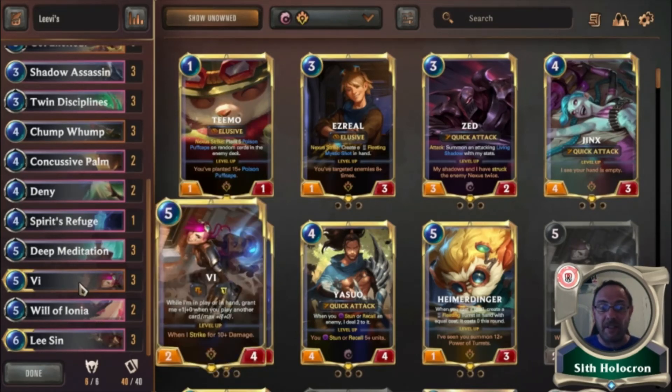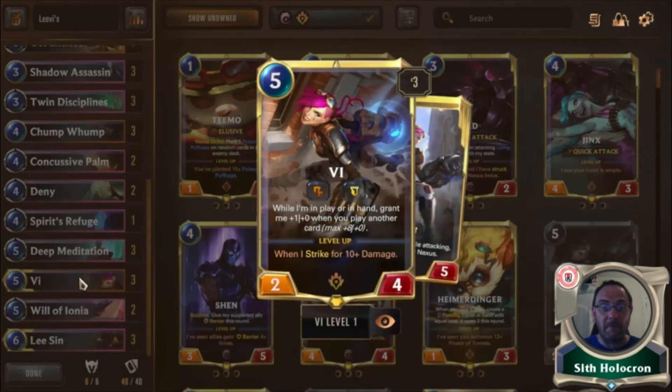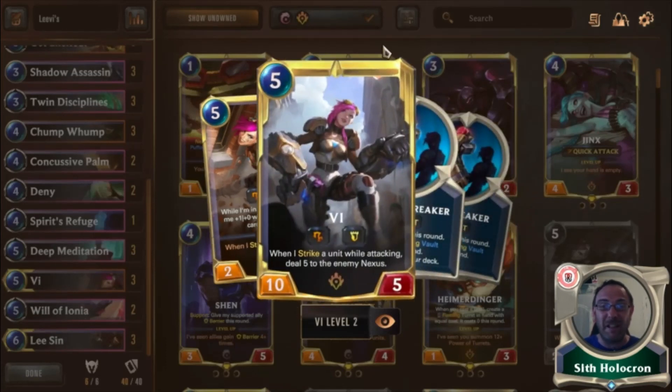And then the last three — Vi herself. If she strikes for ten damage she levels up, which is fantastic. Most people aren't dealing with her as much anymore. When she strikes a unit while attacking, you deal five to the Nexus — I mean that's better than Swain. That's actually better than a leveled-up Swain. So she is still real real good.